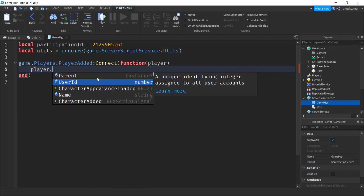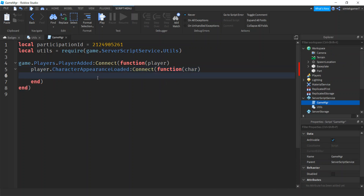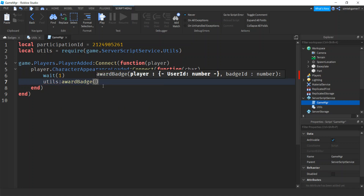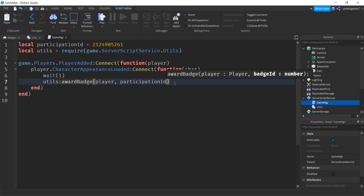Instead of CharacterAdded, we'll use the CharacterAppearanceLoaded event and connect an interior function. Wait one second — you have to be careful as it's not fully thread-safe, but 99% of the time you'll be fine. Since the badge is only awarded once, worst case they could get it again — it's not like they lose data. Then call utils:AwardBadge passing the player and the participation ID.